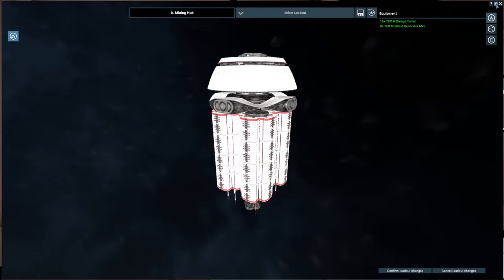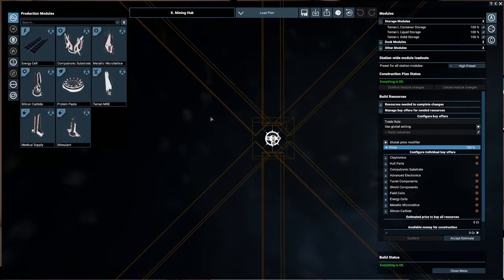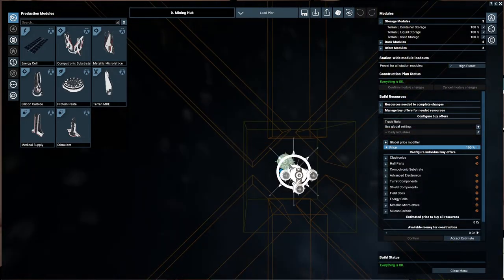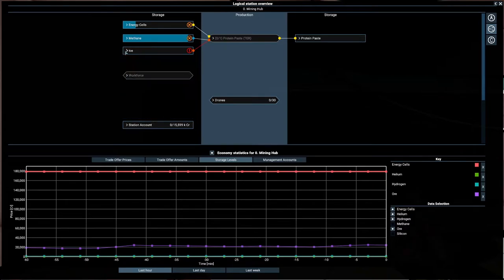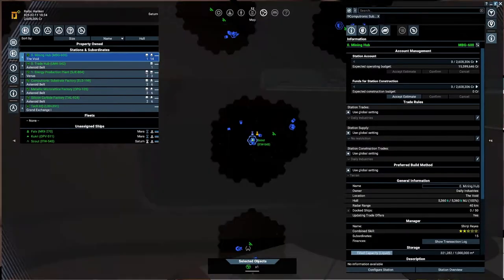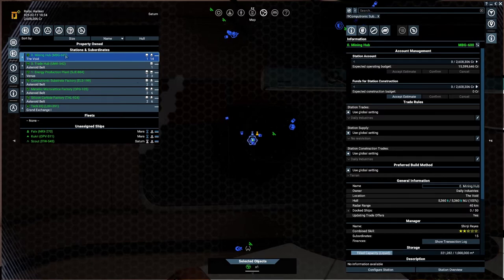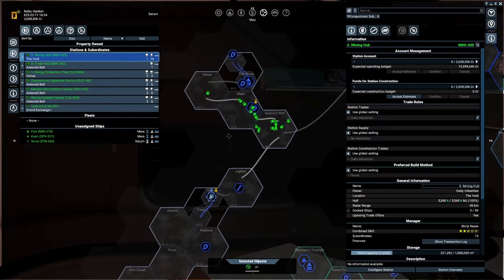That station could really use defenses, but we haven't been attacked yet. These are large storage modules and they do use medium weapons, so with high preset that gives a lot of turrets and shields - we should be able to defend ourselves quite well. That means we could think about claiming systems too. We also need to check what the protein paste module requires - ice, energy cells, and methane. I really want to go into food production for selling. It would be cheap right now since we don't need building materials anymore.